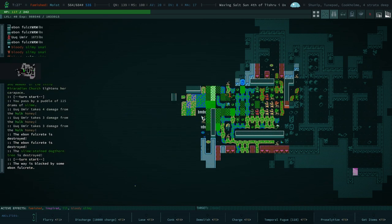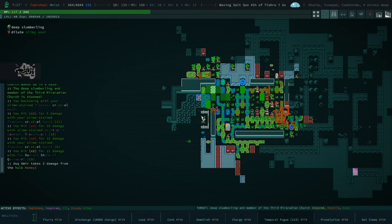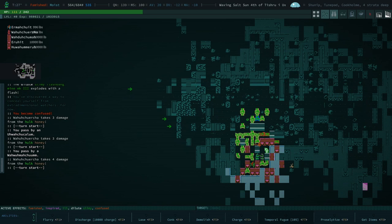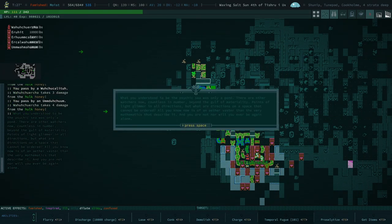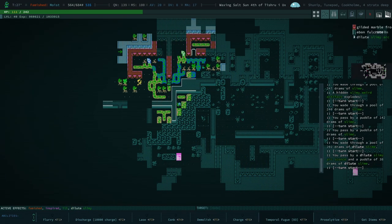Also, if my temporal fugue clones use an ability, they also have a chance of creating a space-time vortex. So this is just a lot of things. Temporal fugue has turned into more of a curse than a benefit, which is a very interesting thing to happen, I think.